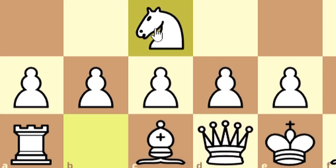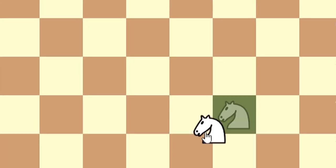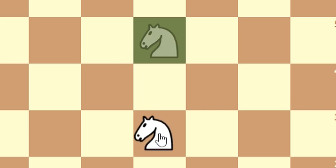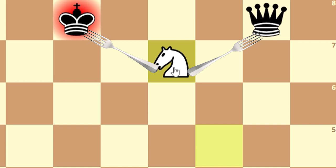Firstly, it can jump over other pieces. Secondly, it switches color every single time it moves. Thirdly, it moves in an L shape. And last but not least, there's the notorious knight fork, which has befallen every chess player at some point in time.